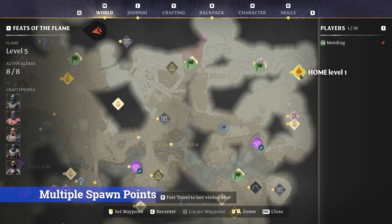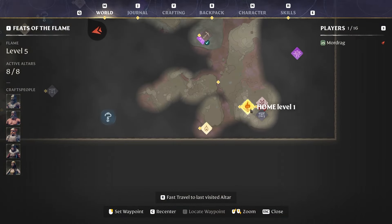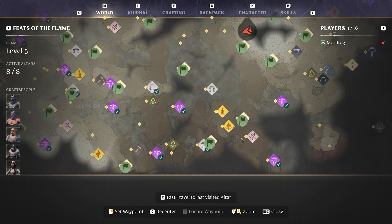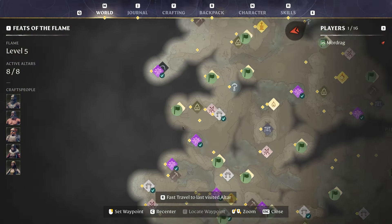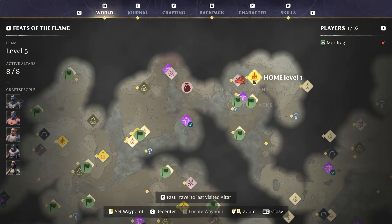This next tip might not make sense since we have the spires, but I would recommend putting down multiple bases around the map in different locations so you have plenty of places to fast travel and get around the map quickly. In my game, I set them up in the far corners of the map because that just made sense, but you can do whatever works for you.